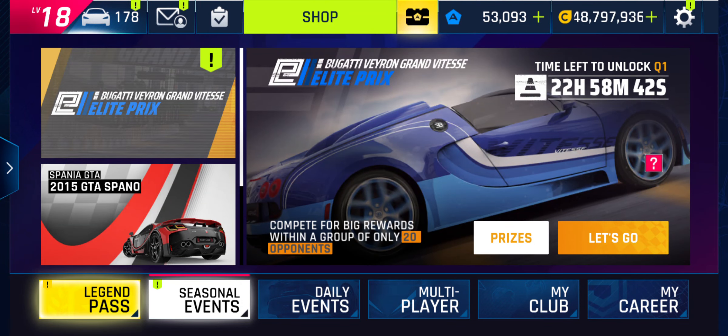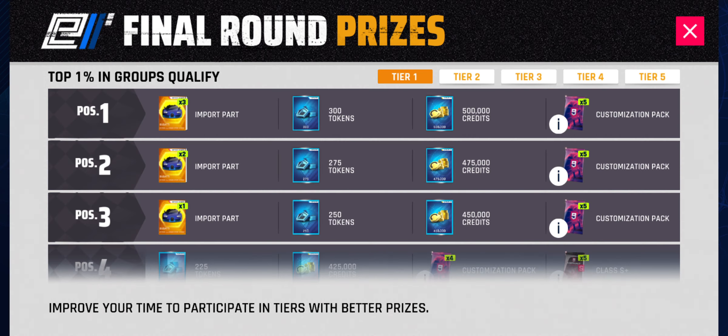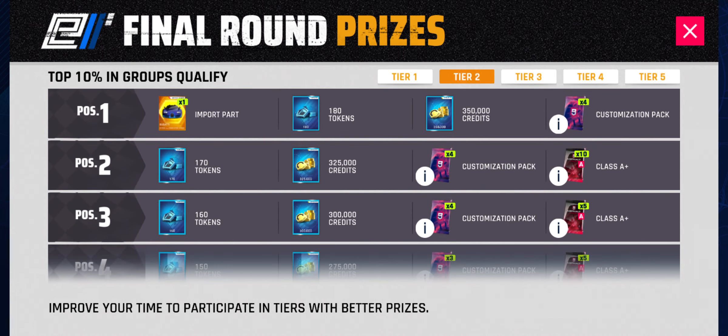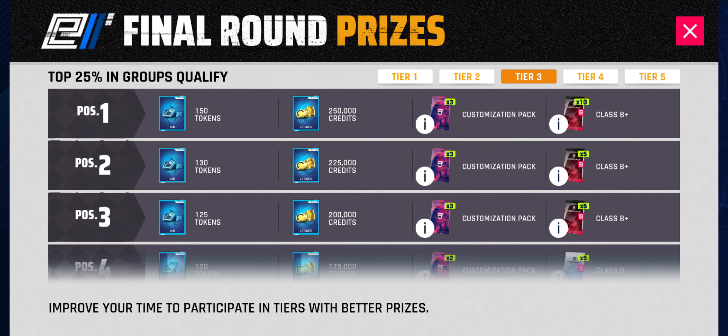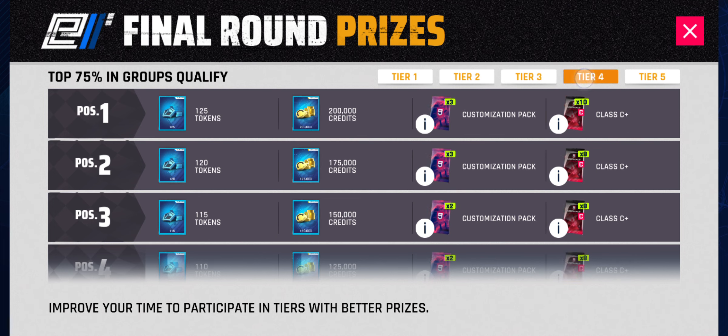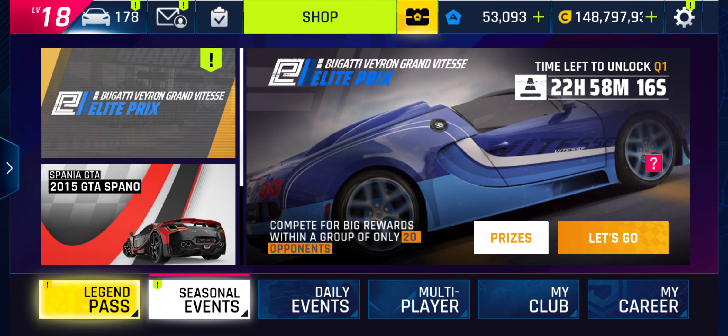An elite pre for the Bugatti Veyron Grand Vitesse has started today. Elite pres don't have keys — there's epics and tokens, and I don't think there's any blueprints in the rewards either. You only get an epic if you are tier 2 or above. Sandbagging isn't really as profitable; people will still sandbag, but it's not as profitable because there's no key to get.